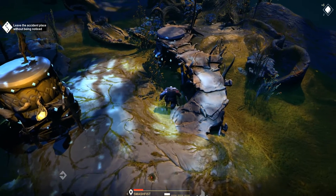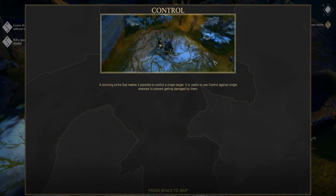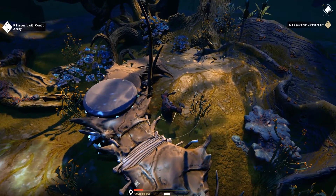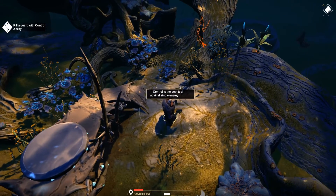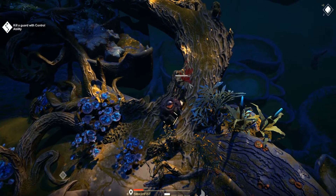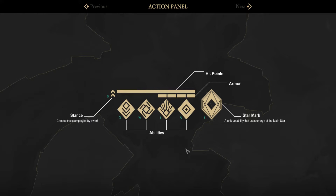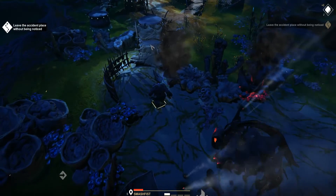Okay, so these are the moves for this one. A stunning strike makes it possible to control a single target - it's useful to use control against single enemies to prevent getting damaged by them. The objective is to kill a guard with the control ability. My control ability is there. There's the guard - let's try and use the ability. We did use the ability on him but it didn't appear to stop him from slaying me.